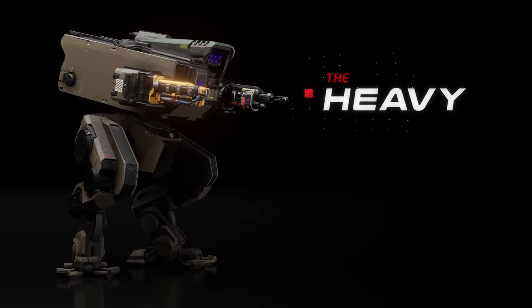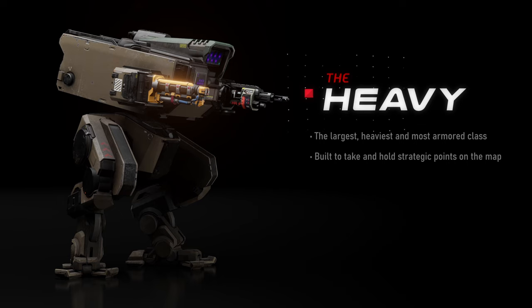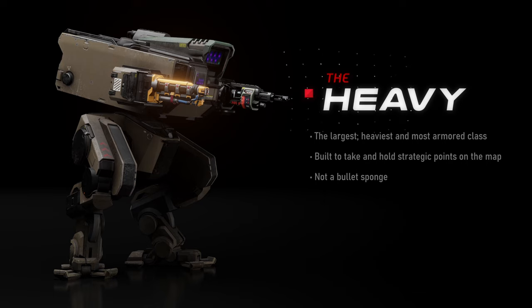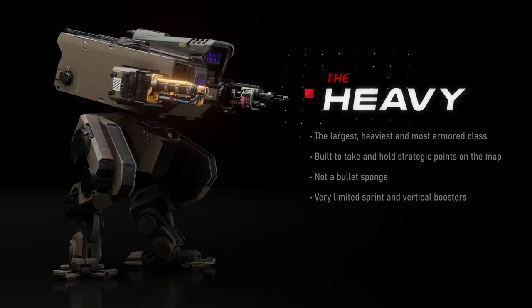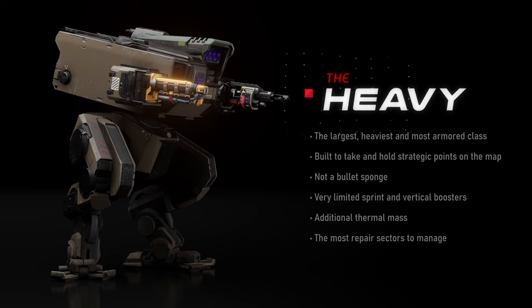The Heavy Class. The Heavy is the largest, heaviest, and most armored class in the game. It's built to take and hold strategic points on the map. While its name and appearance may sound like it's invincible, it is not a bullet sponge and can be easily outmaneuvered in combat. While it does have both sprint and vertical boosters, they're very limited. It also has additional thermal mass, so those boosters take quite a toll on this class, making it fast to heat up and long to cool down. With all that, the Heavy also has the most repair sectors to manage, as well as repair.